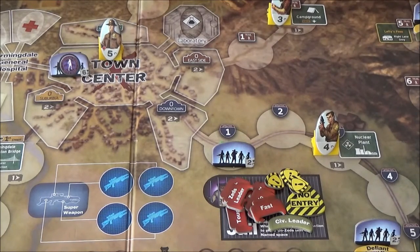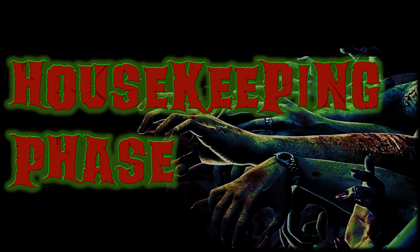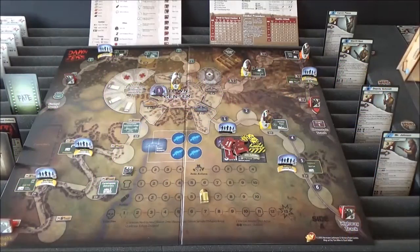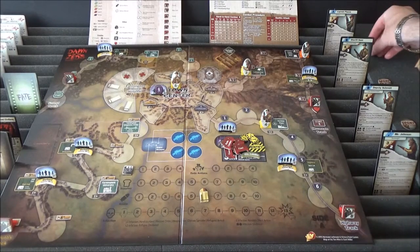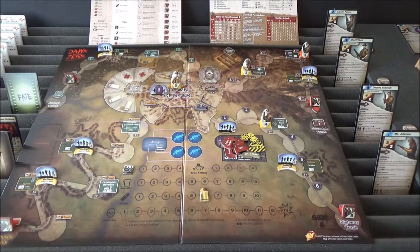Here we are at the housekeeping phase. Basically we just turn all of these action tokens over and that is it - that is the end of the housekeeping phase and the end of turn one.